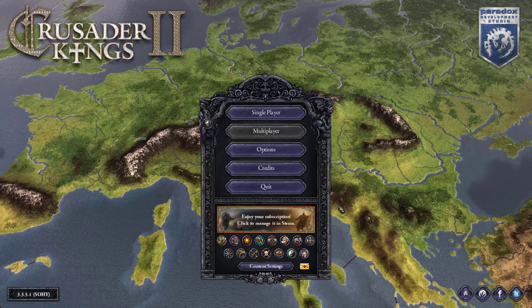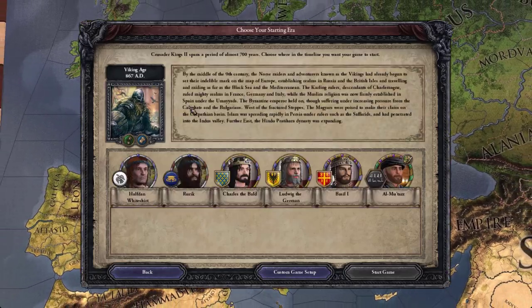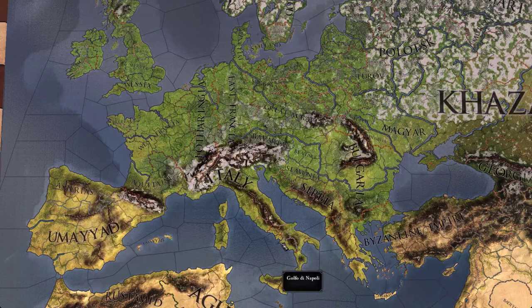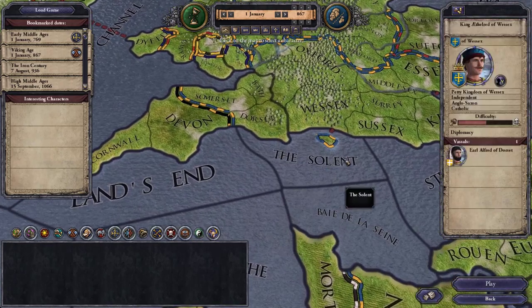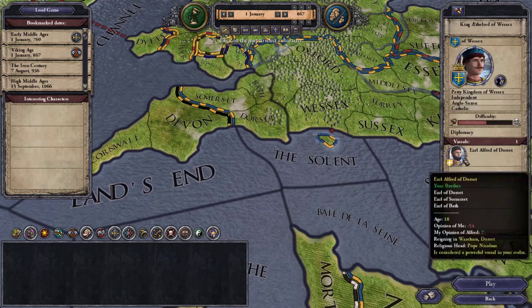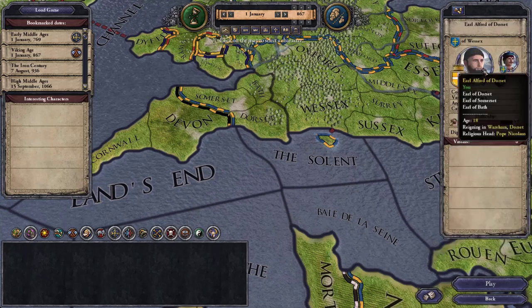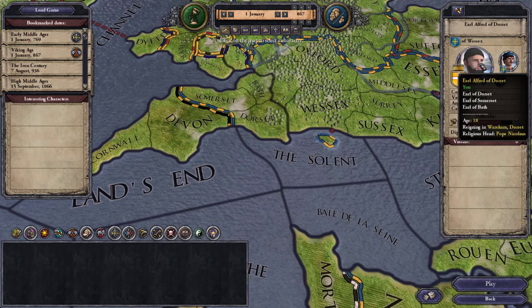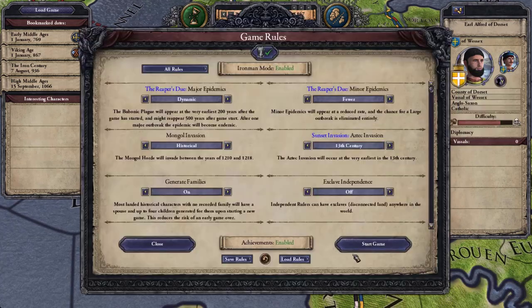Welcome to Andy's Game Vault. Today we are playing Crusader Kings 2 and we will be doing the Viking Age, 867 AD. We're gonna set up a custom game, playing as the House of Wessex — not as the king of Wessex, but as his vassal, the Earl Alfred of Dorset, also known as Alfred the Great. He went on to become king and helped repel the Viking invasions, and was the grandfather of the first king of England.